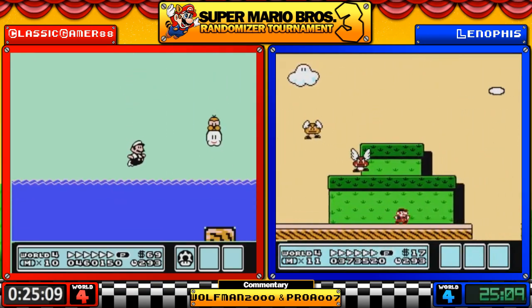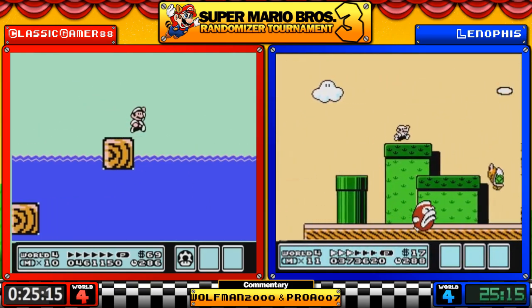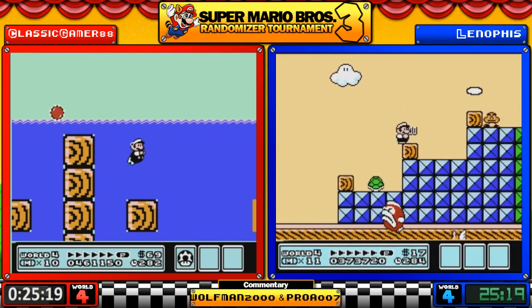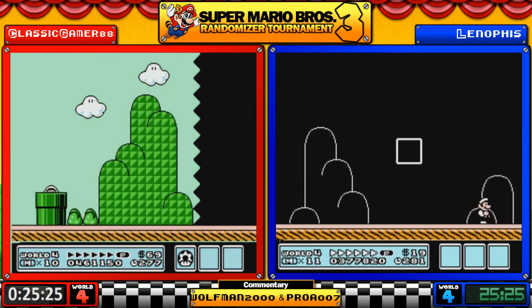4-4 man. It is possible 4-5 and 4-6 could be vanilla — we have not seen those levels yet. Nor have we seen the World 2 second fort.